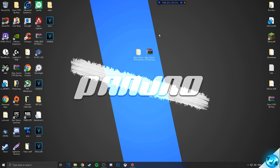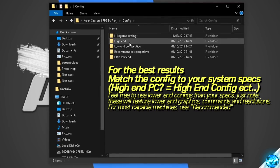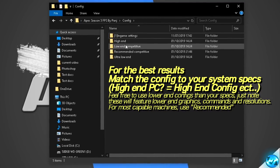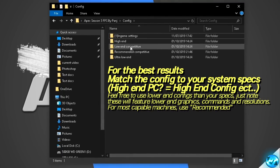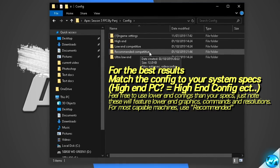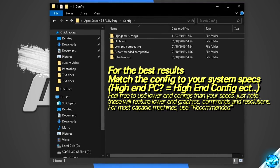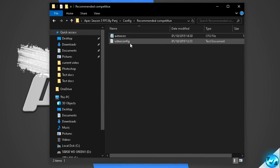That leads us on to installing our optimized Season 3 FPS configs. Navigate inside of the FPS pack and go inside of the configs folder. You'll be met with an in-game settings folder, high end, low end, competitive, recommended competitive, and ultra low end configs. For the best settings for your machine, click on the corresponding folder which matches your system specs. For medium to high end systems wanting the best competitive edge by reducing visual clutter while emphasizing FPS, go with the recommended competitive config. Inside the folder you'll find an auto exec and a video configs file.